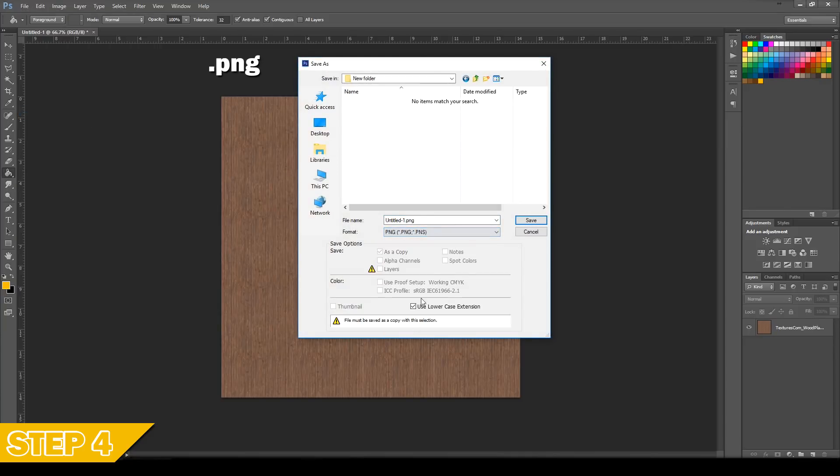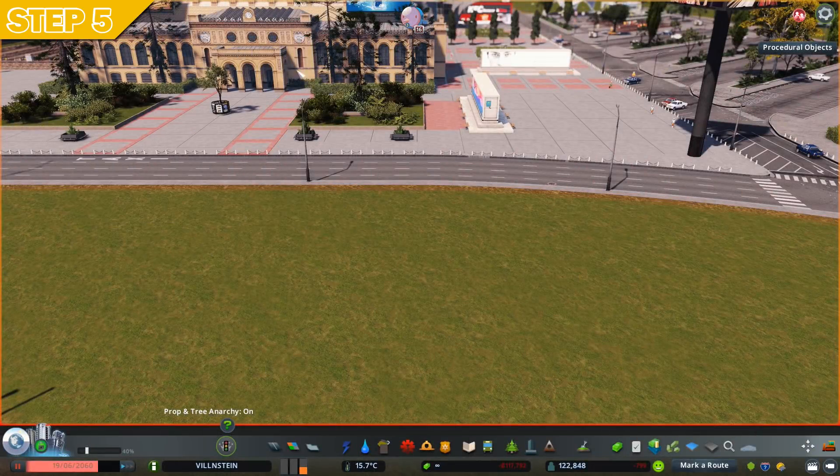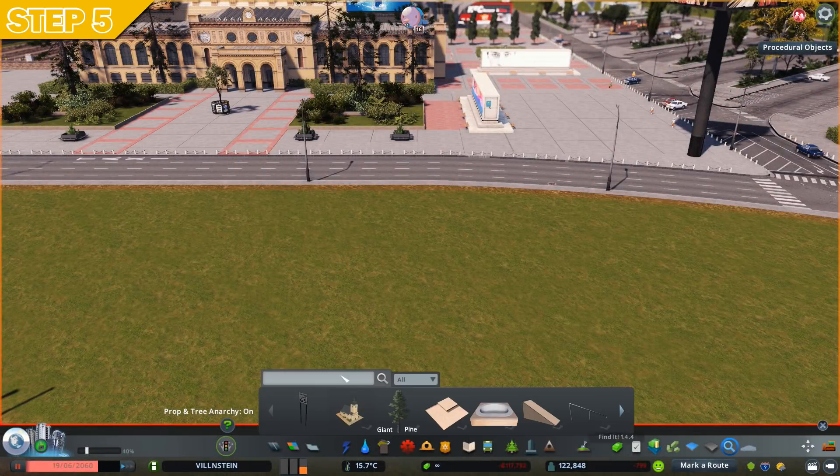Then save the file as a .PNG and save it in the folder from the Procedural Objects that you saw earlier. Then go back into the game — you don't have to quit, just alt-tab.